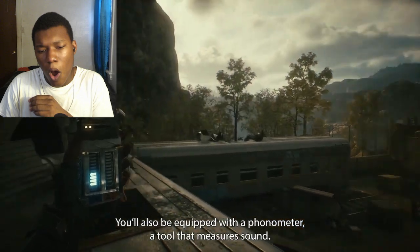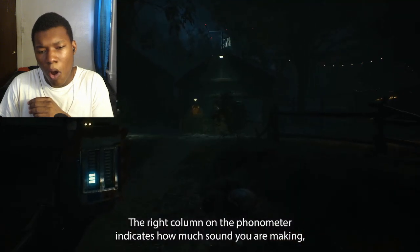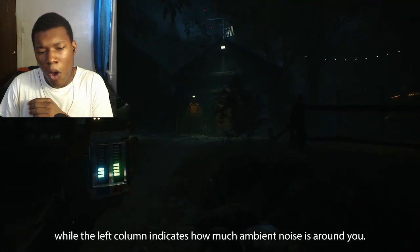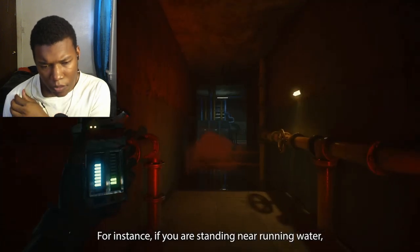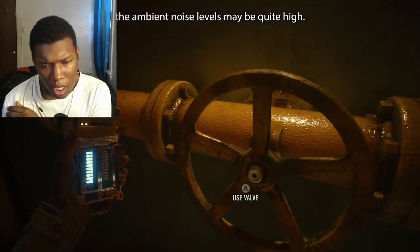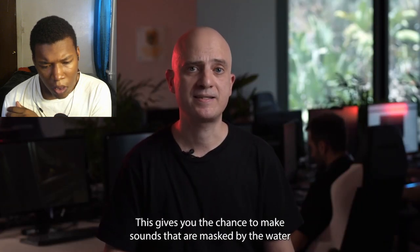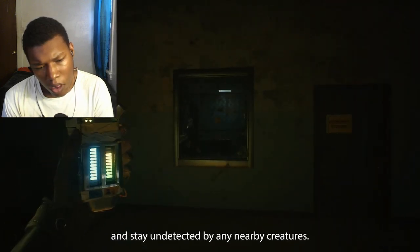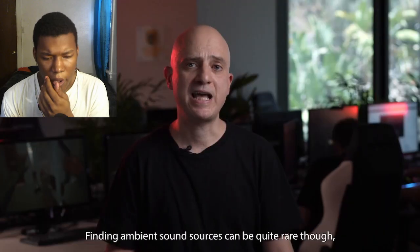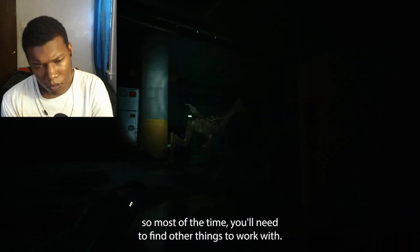You'll also be equipped with a thermometer — a tool that measures sound. The right column on the thermometer indicates how much sound you are making, and the left column indicates how much ambient noise is around you. For instance, if you are standing near running water, the ambient noise levels may be quite high. This gives you the chance to make sounds that are masked by the water and stay undetected by any nearby creatures.